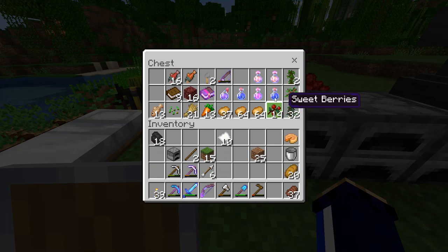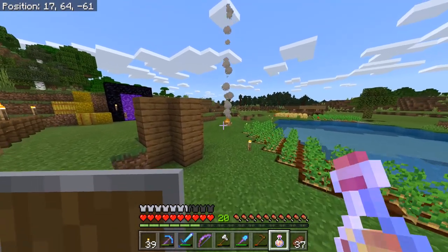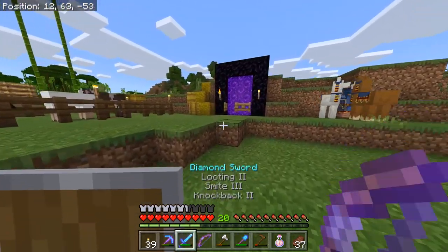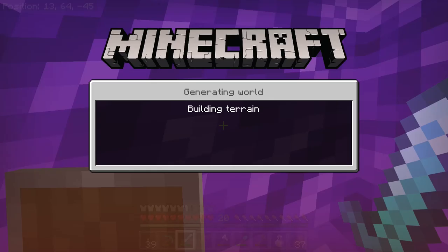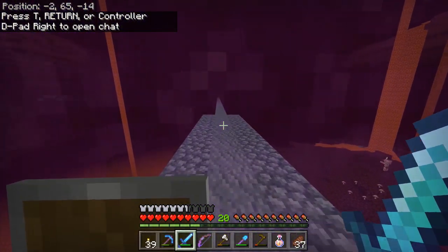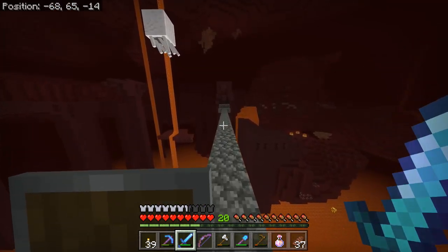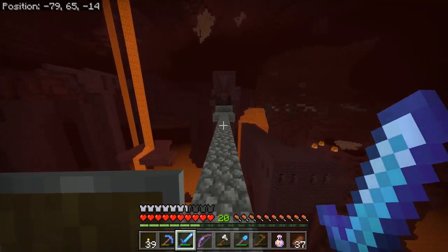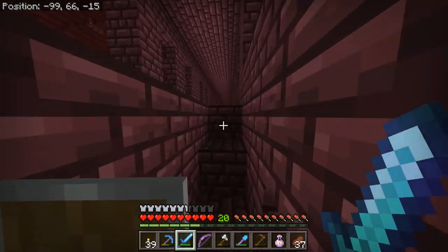While we are there, we might get the achievement for swimming in lava with a fire resistance potion, because that's also one we have to take into account while we're in the nether. The nether seems like the obvious place to do it, and also the place where having a fire resistance potion might just save my bacon, especially considering the amount of ghasts floating around near the entrance to the nether fortress. So I'm going to have to do a little bit of ducking and diving here. We're in — let's find a wither skeleton.